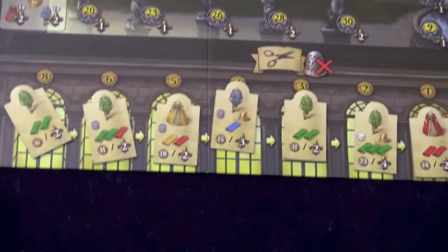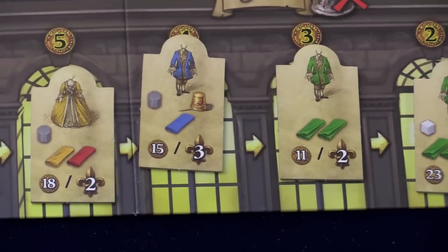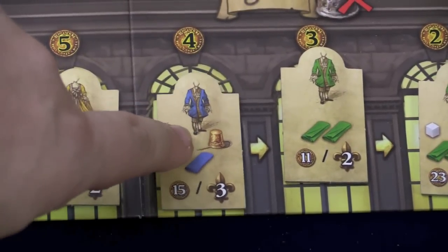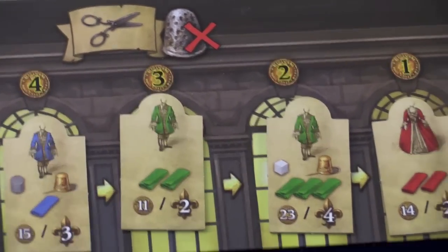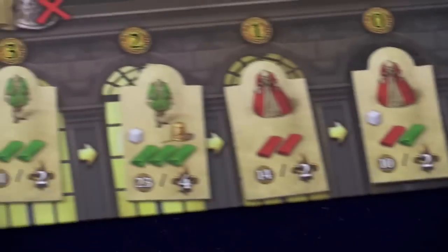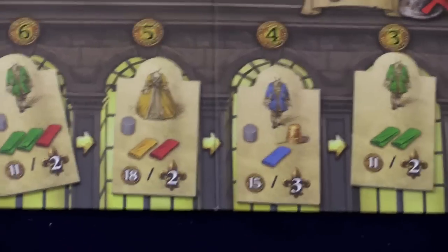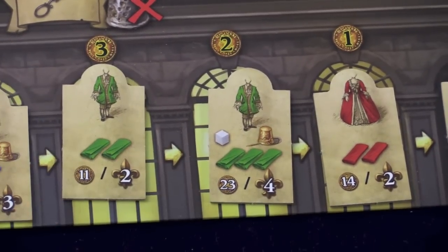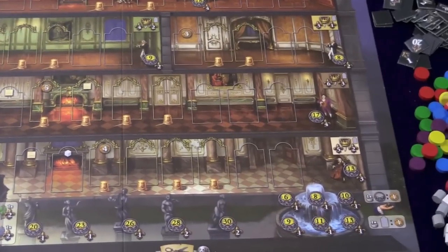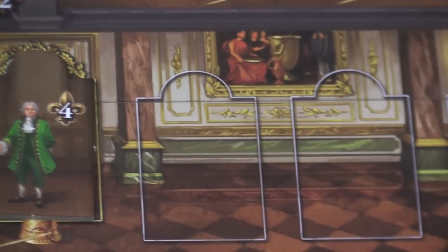You'll use these materials to build dresses. There's a row of dresses — and suits for the gentlemen — that come from a bag randomly and have different requirements. This dress requires a master and one gray and blue silk. This one needs two green silk. This one needs a master, three green silk, a white, two red. When you take this action, you also pay the cost shown above the dress. Once you take the dress, you can immediately sell it for coins, or place it on one of the open spots on the board, which shows how many points it will be worth at the end of the game.